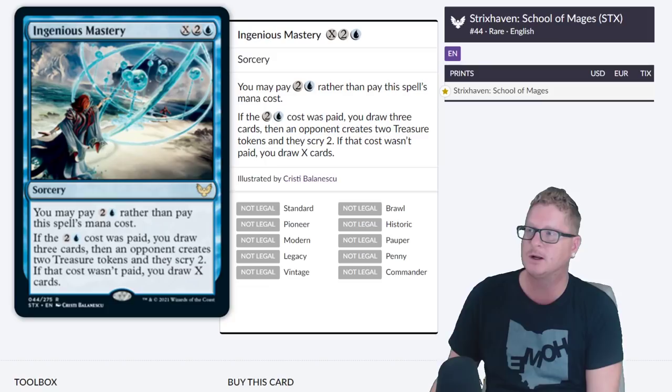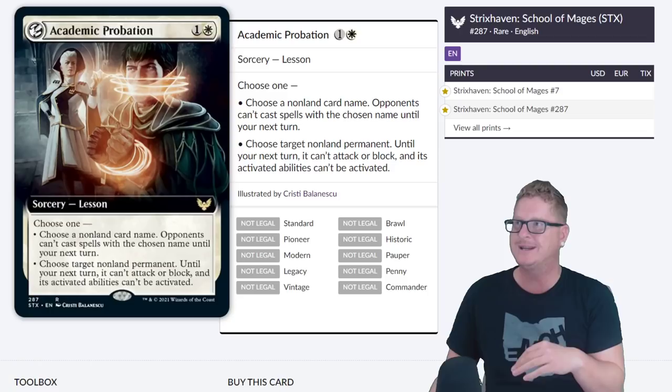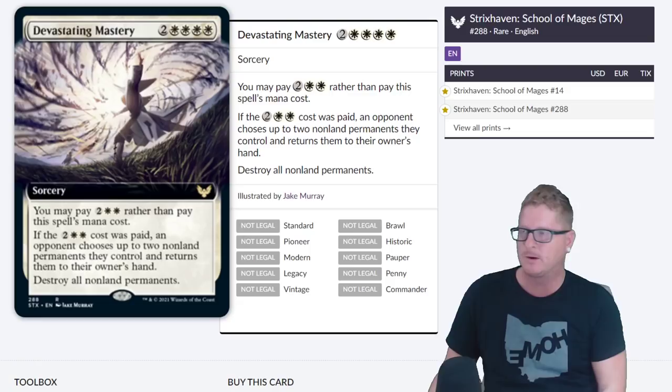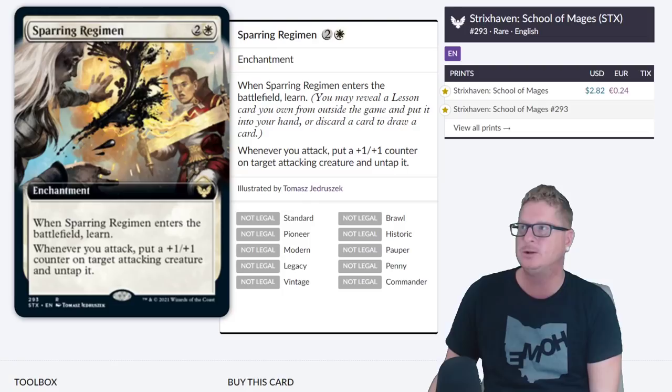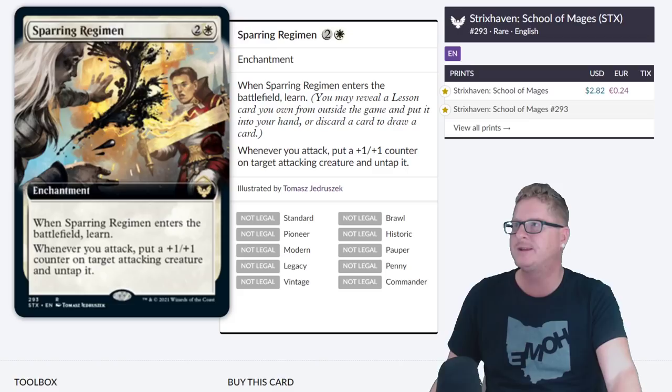Ingenious Mastery. I do have to admire the art. The art in this set I think was well done — most of it. I'm not going to say any of it is bad because I don't think any of it is bad, just some I like more than others. Academic Probation — interesting. Devastating Mastery — right now we're floating still around $2 plus. $2.82. Sparring Regimen — every price is the base price. Don't pick these up right now for the prices on the screen.